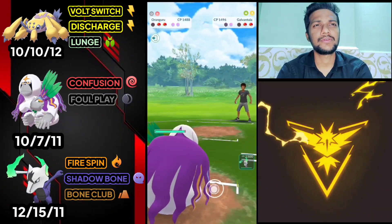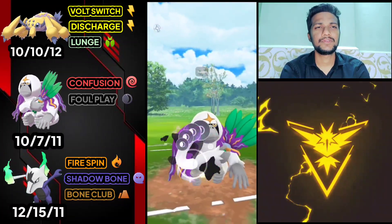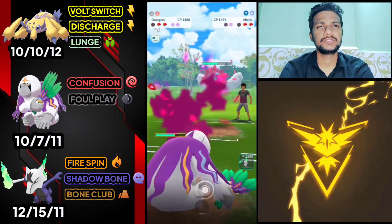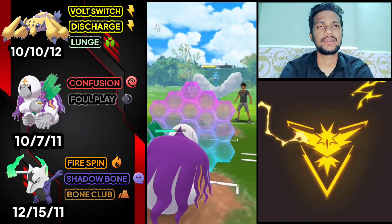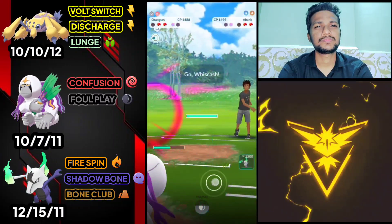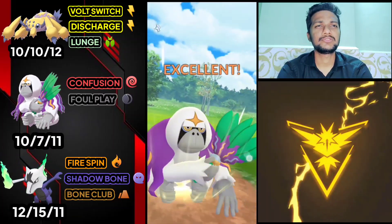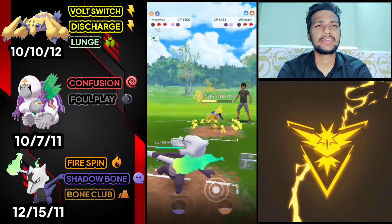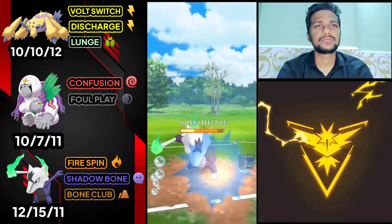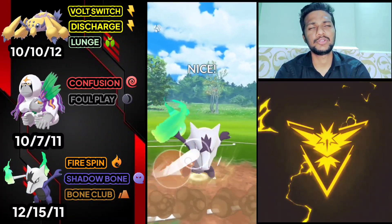Bringing out Oranguru. We got Altaria — let's use Foul Play. Sky Attack is super effective against Oranguru so I need to be careful. Opponent switches to Alolan Marowak. Let's fight with Alolan Marowak. Let's use Bone Club here and use a shield.